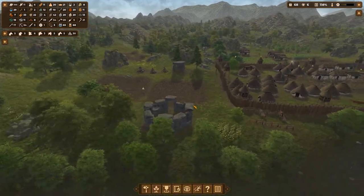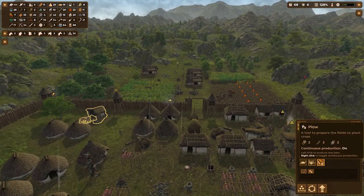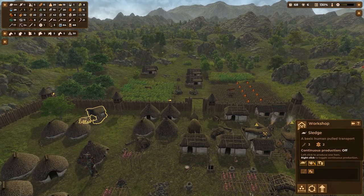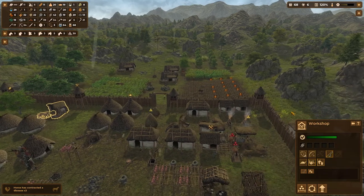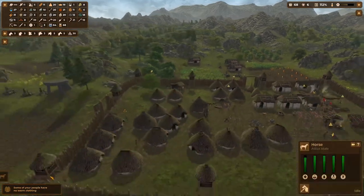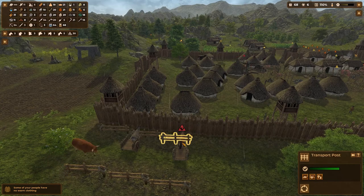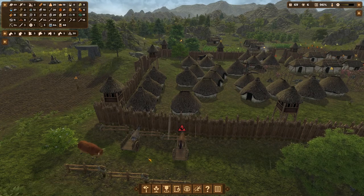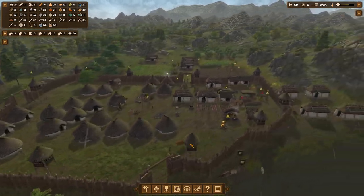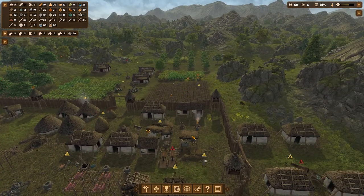A hundred copper, wow, that's crazy - a lot of workshop work happening. Oh no, what is this? Disease! Whatever it is, not good. Oh man, even over here too - dang, that sucks. I wish there was some form of medicine in this game.